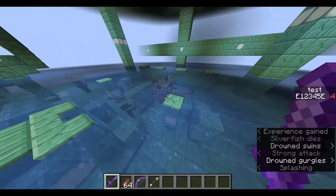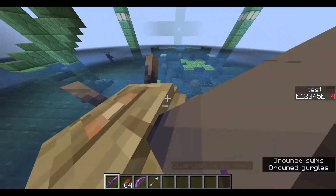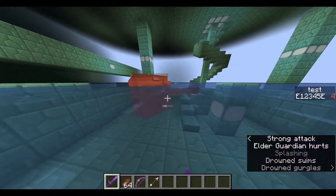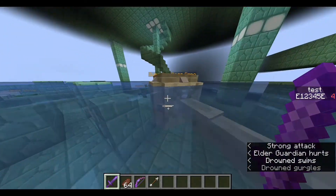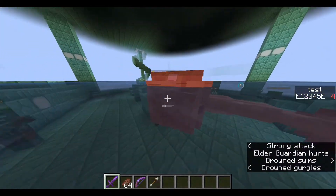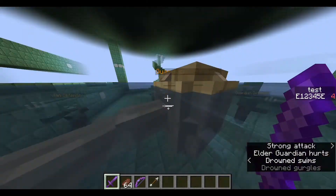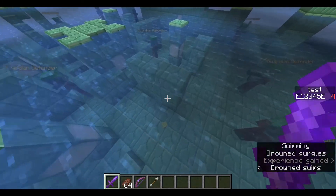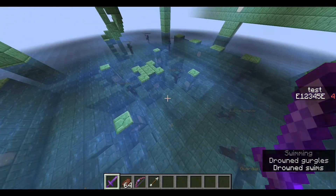Now that all the silverfish are dead, when I actually hit the elder guardian, you can see that I kill it after a few hits because the guardian doesn't actually have that much health — it only has, I think, double the health of the drowned that throws tridents at you. So it's pretty weak and you can kill it fast. The main challenge is actually killing the silverfish that protect it.